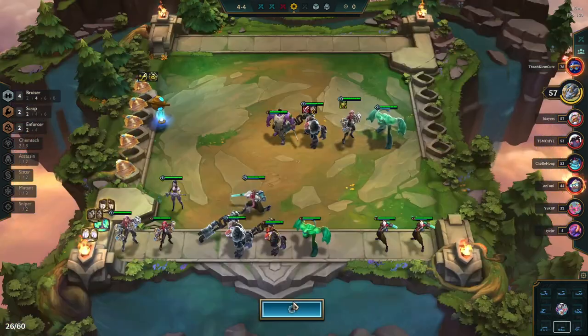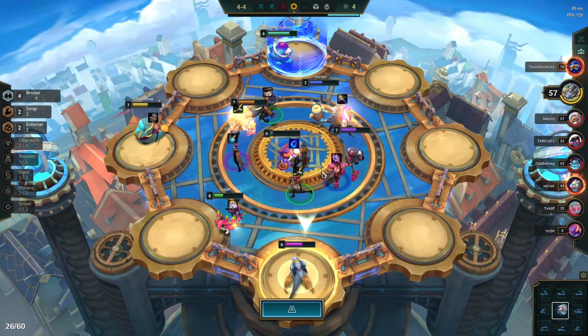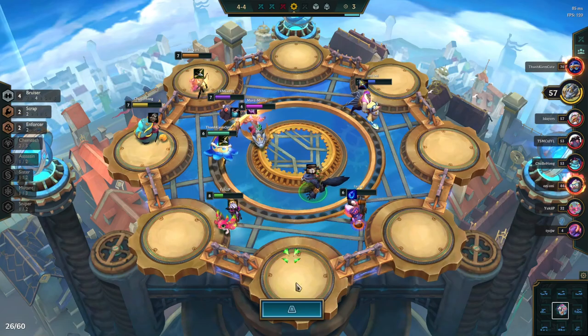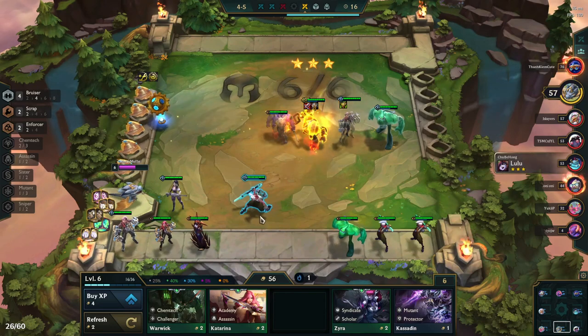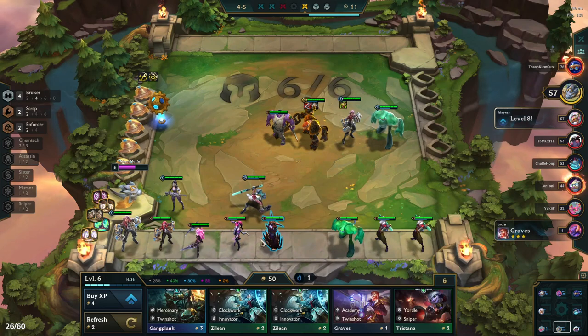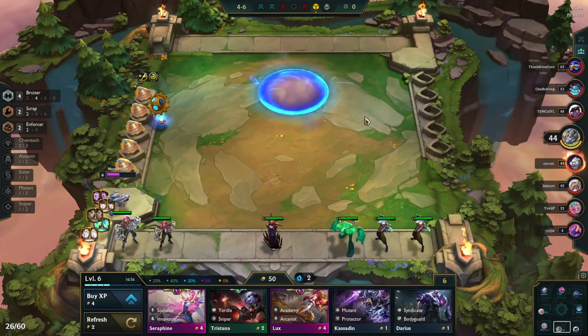The only thing we're still looking for is another bow. There are two on the carousel, so even though they take the three-dollar Samira, I'm okay taking the Vi. Then we grab this large rod. After rolling a little bit we do get a three-star Trundle. Not entirely sure what to do with the rod yet — could be Jeweled Gauntlet, could be Morello on our Echo. We didn't need another Warmogs so I didn't grab the other belt.